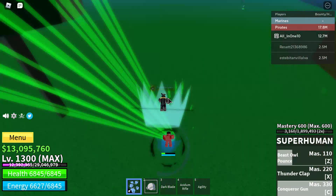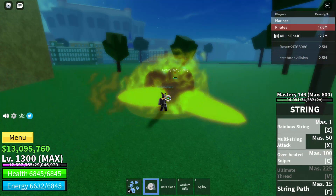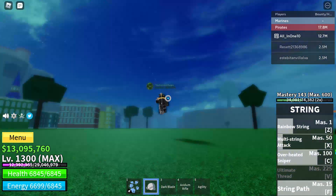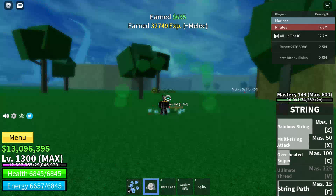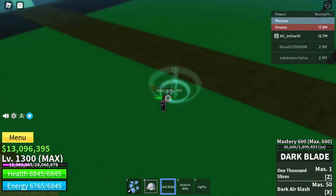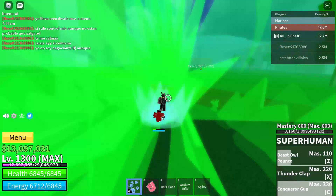String comes in at number four. This fruit is very bad because the hitbox is garbage and the range is also very small, except for one move. The most useful skill on this fruit comes with a heavy stun. Overall the fruit is bad, but if you can master it, it does good damage.